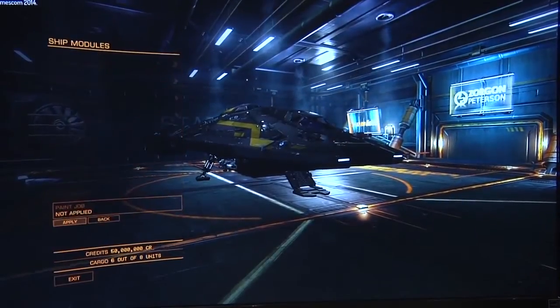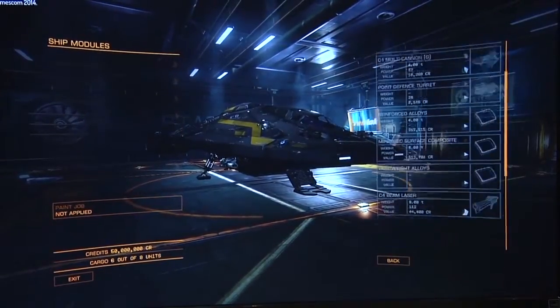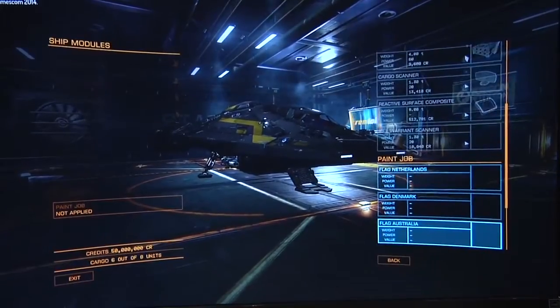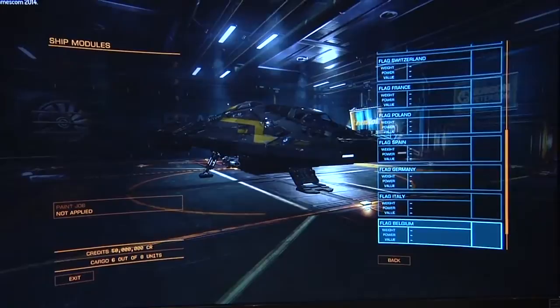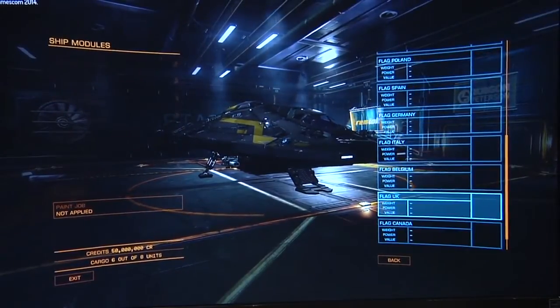What you see here is the Beta 1 build. This is a combat-leaning ship called the Viper, just introduced in Beta 1, and these ships are very, very customizable.